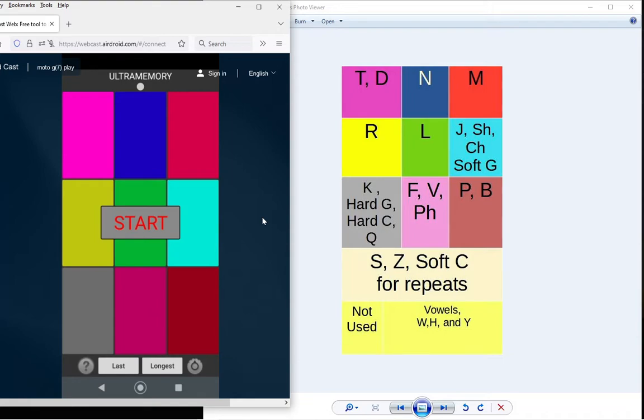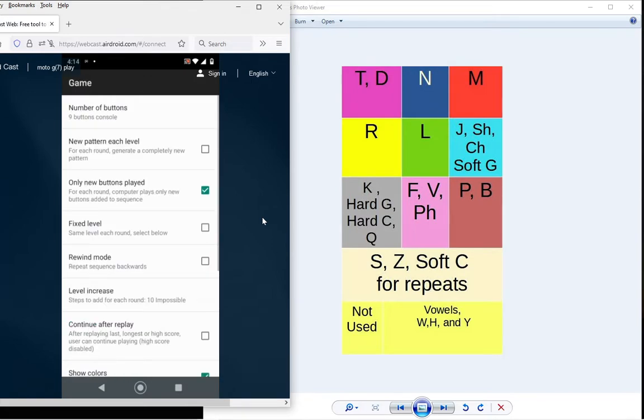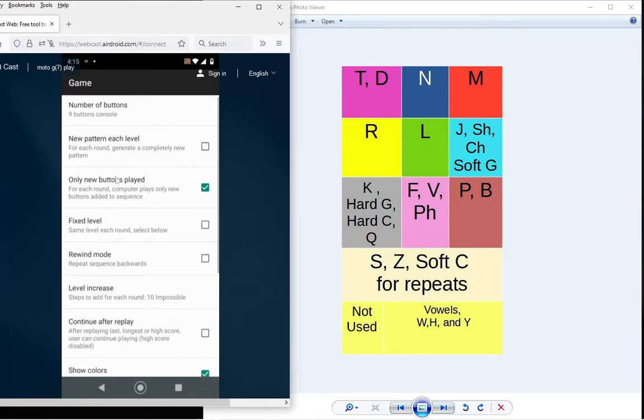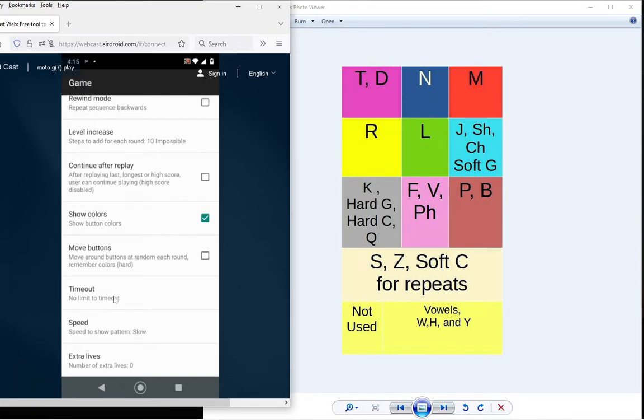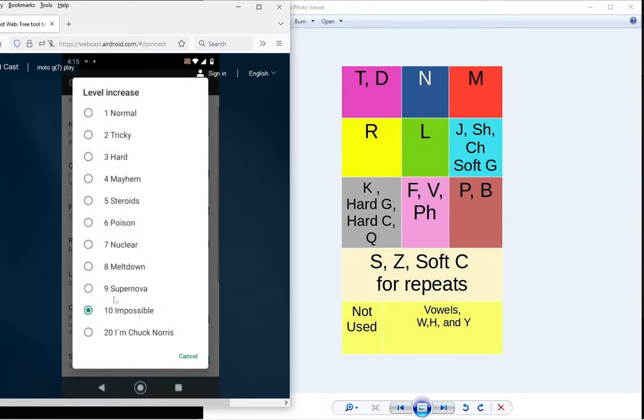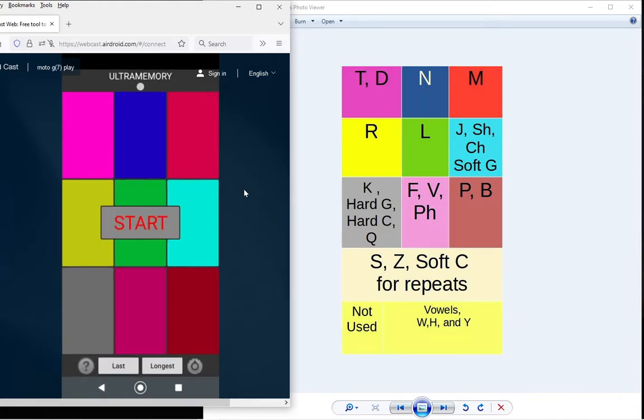One thing I like about Ultra Memory is that you can play with the settings. I've got it set so it's only giving me the new buttons, 10 at a time. Since I'm working with 10 at a time, instead of using the clusters of 5 I talked about — 4 clusters of 5 — I'm going to be using clusters of 10.